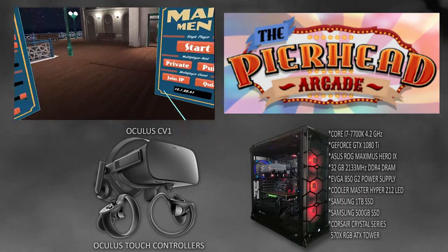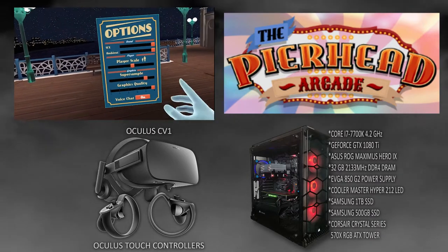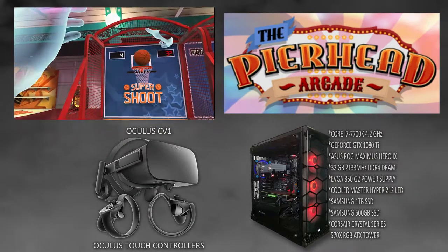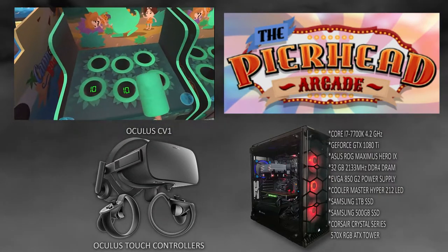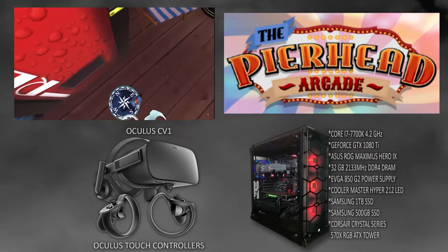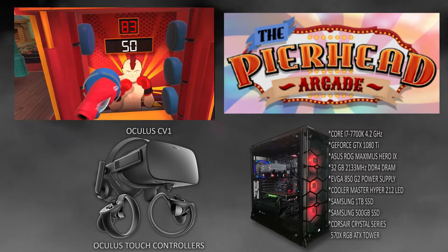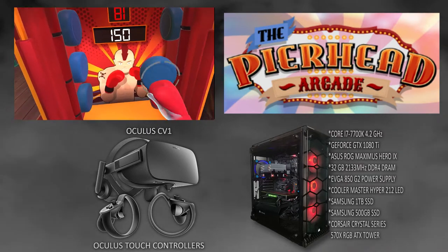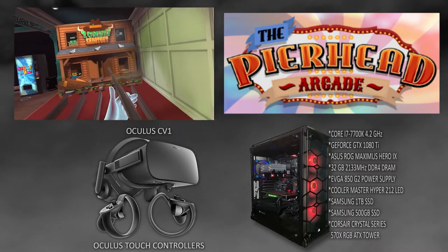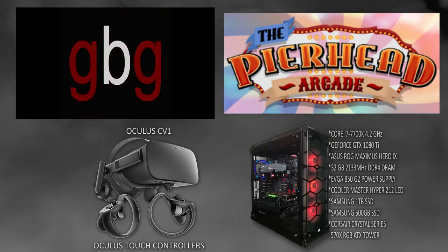The first thing I'm going to do is go and check out the menus and some of the options within the game, and then we're going to go ahead and play some of my favorite mini games so you can see how it all works. I won't play every game as it would just take a little too long, but I will let you see all of the games available. At the end of the video you can see my full review scores, so make sure to stick around. The pictures here are the gaming tools I'm using: the Oculus Rift with touch controllers, and the PC specs are there on the right. Let's go check out Pierhead Arcade.